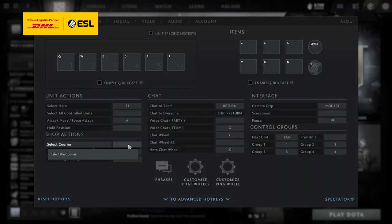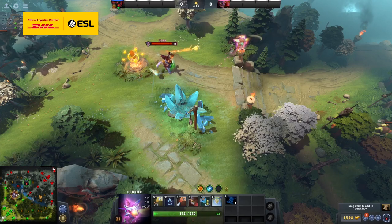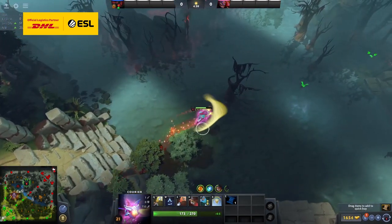The select courier hotkey is also integral to have bound, because at some point in the game courier death timers eclipse hero death timers, and so missing microing and losing a courier with a crucial item on it can be even more game-losing than dying without buyback.